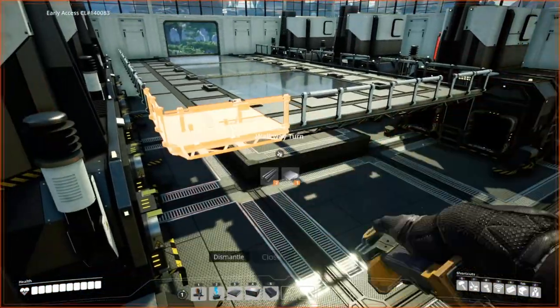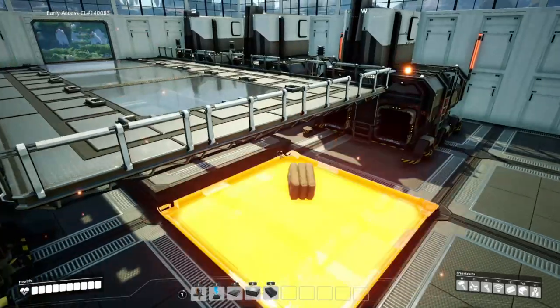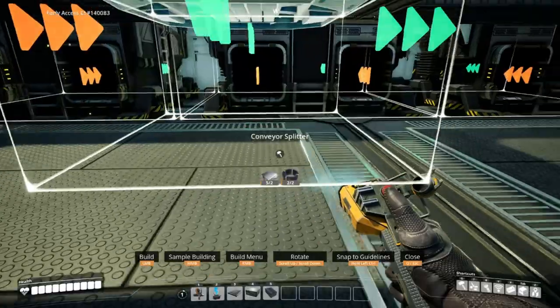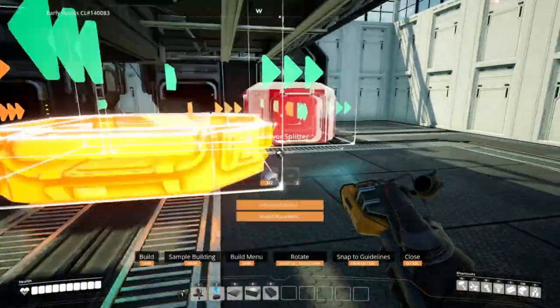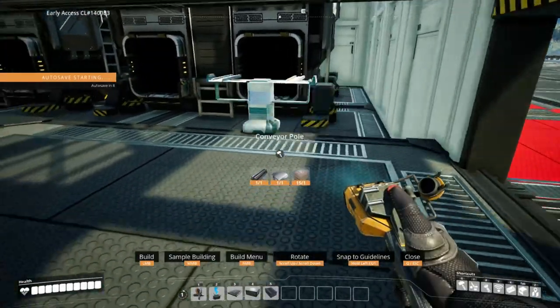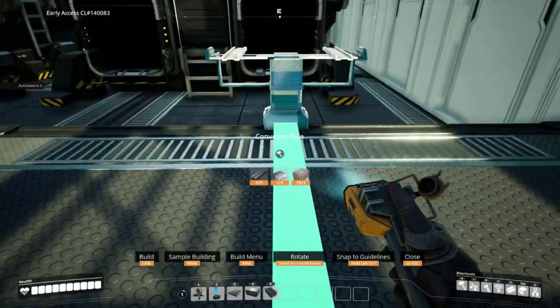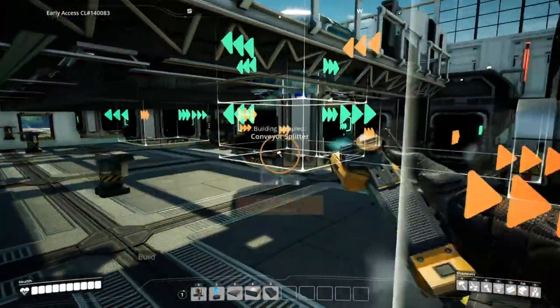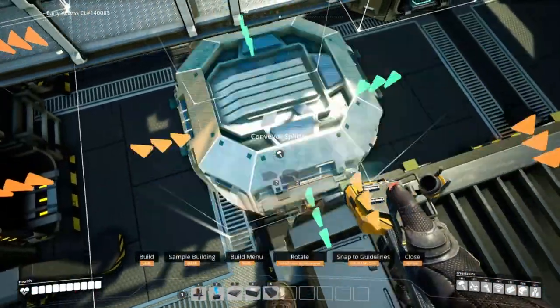Don't worry, you'll be placing this back here soon enough. Place conveyor splitters on the first entrance of the foundries on this now one meter elevated surface. Place conveyor poles on the opposite side of the foundation — this will allow the belts to travel over one another. Delete the one meter foundations you added to the floor, then drop the splitters for the other side.